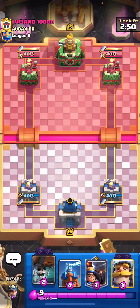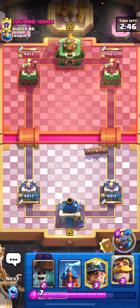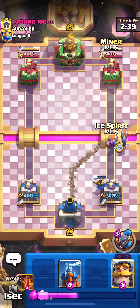Alright guys, last matchup - let's get a good one. I'm gonna play my Little Prince in the back because I am reckless. Probably should have played my knight, I'm gonna be honest. I was being a little brainless there - I'm used to playing mortar where I like to start the Little Prince in the back.